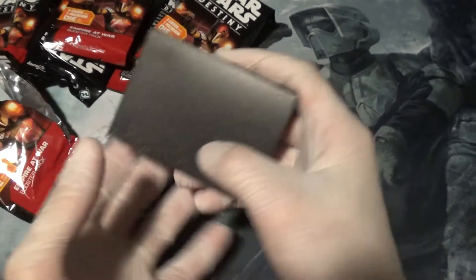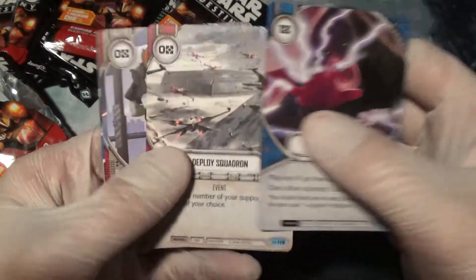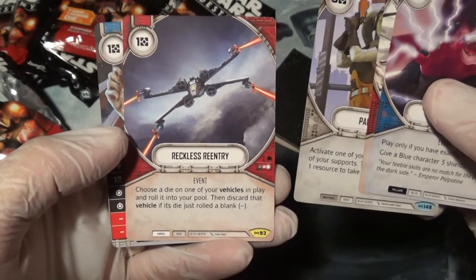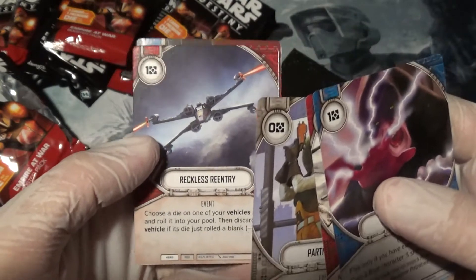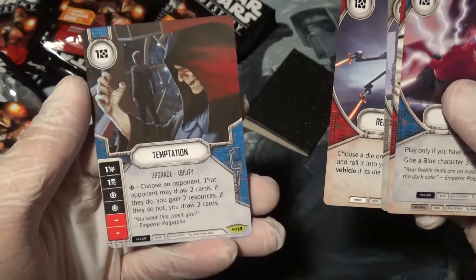So we will kick things off, as we often do, with Indomitable, Deploy Squadron, Partnership — that's a good one — Reckless Reentry: Choose a die on one of your vehicles in play and roll it into your pool, then discard that vehicle if it's died just rolled a blank. Okay, then Temptation.